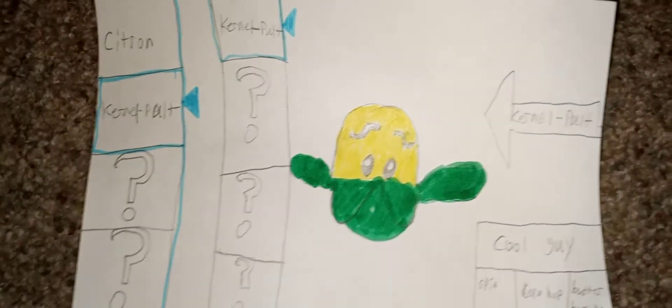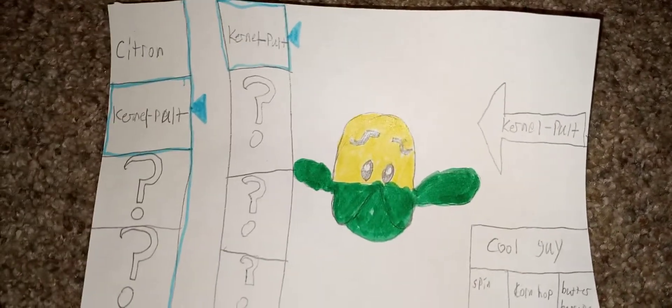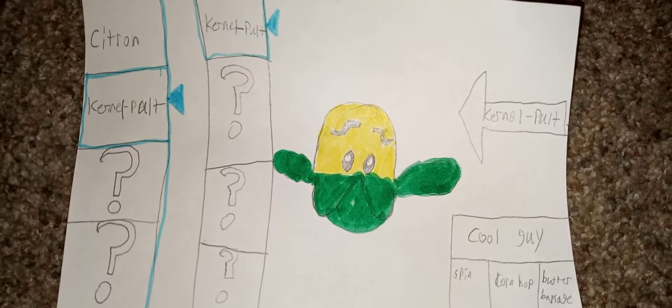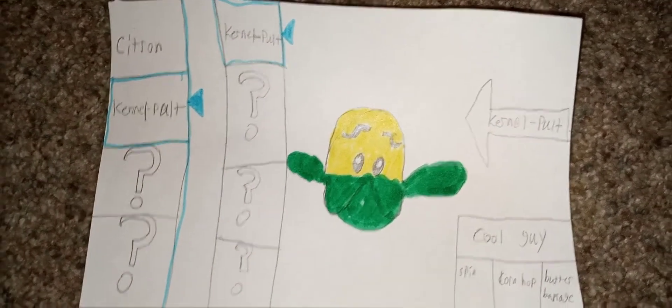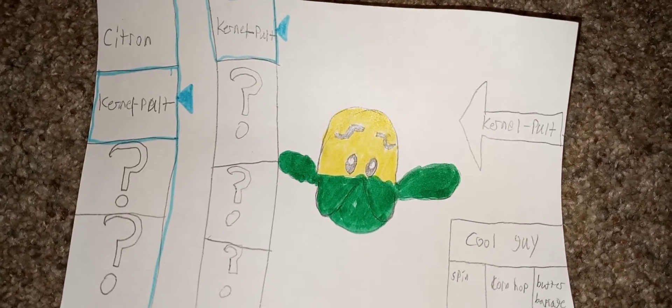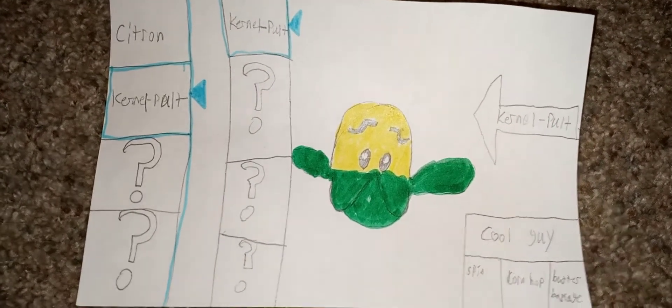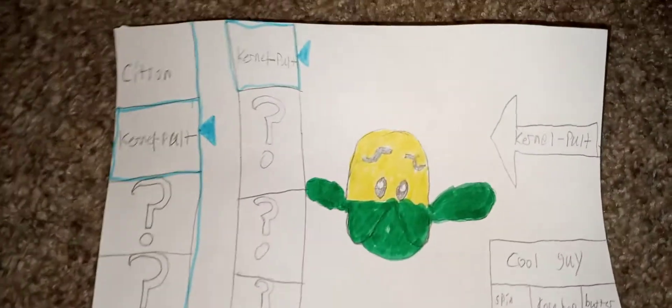Now let's go into the sixth and final plant: Colonel Pulp, or Mr. Cob. His profession is the cool guy, because really he doesn't have that much else. His specials are Spin Corn, Hob Corn Hop, and Butter Barrage. As you can see there are two other characters but we'll get into that later. Now let's go back to the main hub.